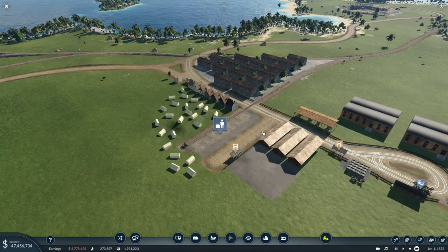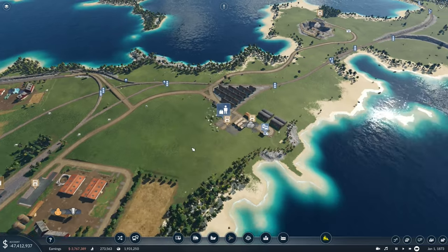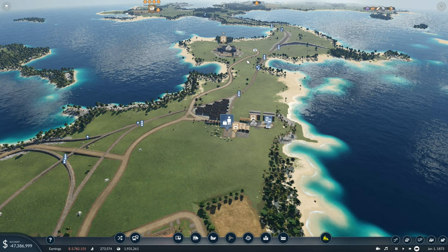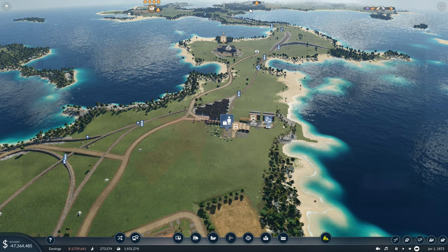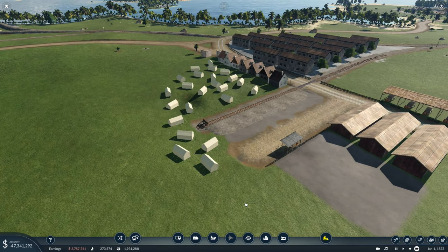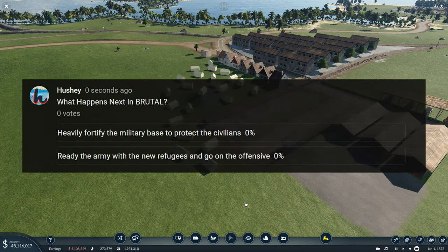Over at McDonald Military Base, some of the refugees didn't take the train back to Woodstock and have set up camp here - which is a bit dangerous since the enemy is definitely coming down to get us. So my question to you - which you can find on the community section of my channel - is: should we heavily fortify this area, or should we ready our army to go on the full offensive? Let me know on the vote. Let's absolutely smash it this time with 200 votes, and if you want to see every episode in this series, click this playlist right here.